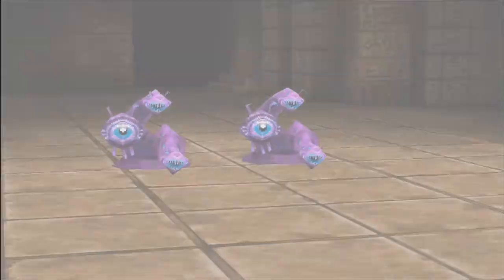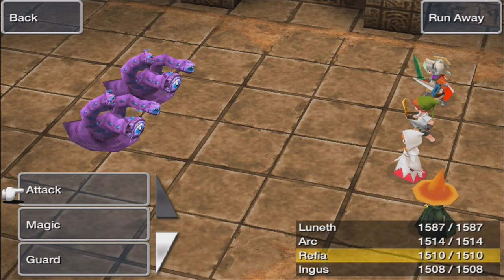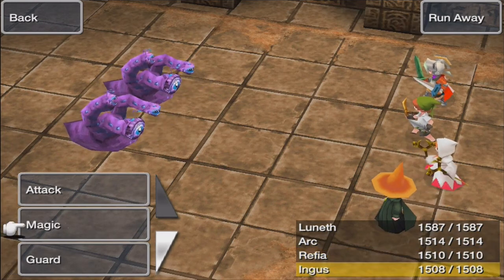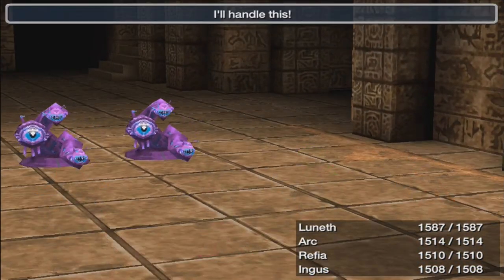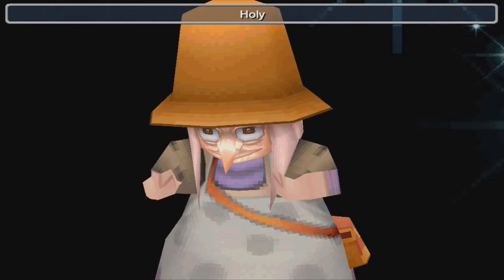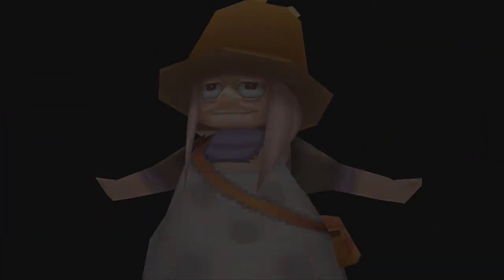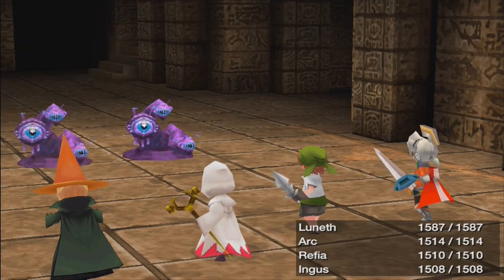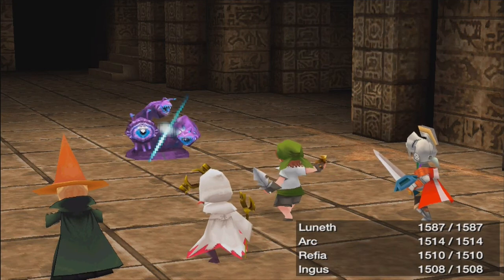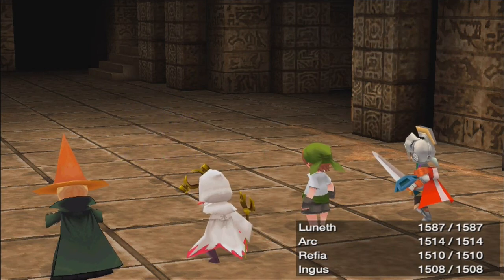Oh shoot, some encounters — these are Splitters, they split when hit! Let's use fire. Use Holy, use Haste — she can use Holy and she can use Haste. Powerful damage. Basically if you don't kill these guys in one shot they will split, but Arc can actually handle this — he's strong enough to kill enemies in one shot.